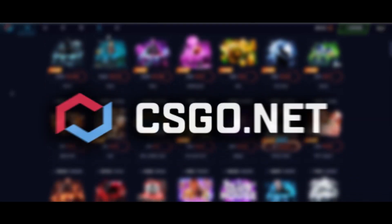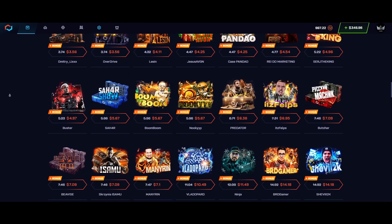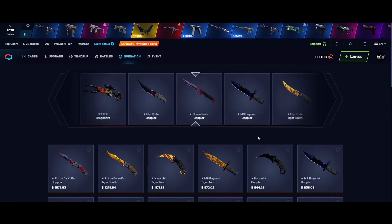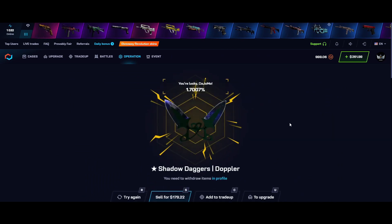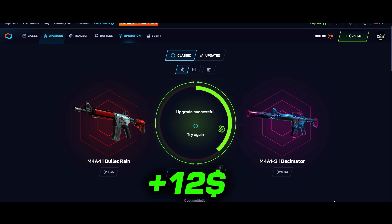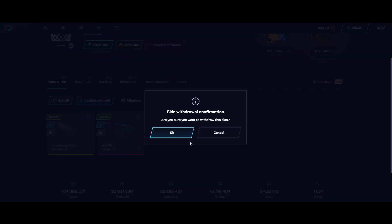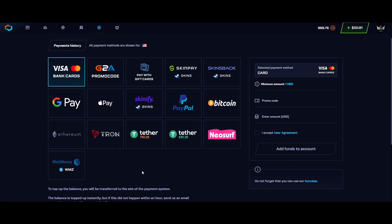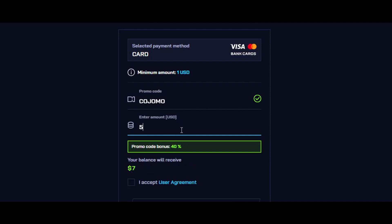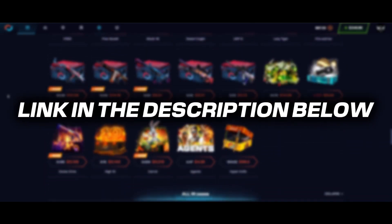Before I get into the video, a message from today's sponsor: check out CSGO Net. On CSGO Net, you can play with upgrades, trade-ups, and so many different cases with extremely cool drops inside. I unboxed a pair of Shadow Daggers Doppler for huge profit, and used their upgrade feature to get an M4A1-S skin while making profit. Withdrawing is extremely easy — go to your profile, find the skin you want, and click claim. Use code COJOEMO for a 40% bonus to your deposit, or limited code COJO for a 100% bonus. Link in the description.